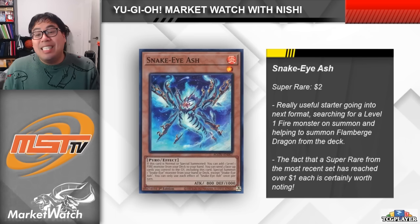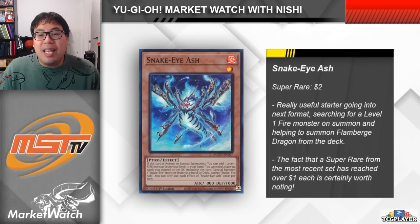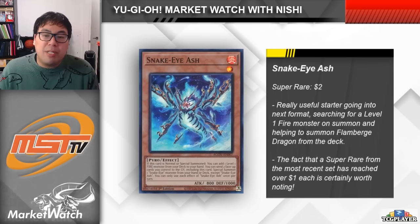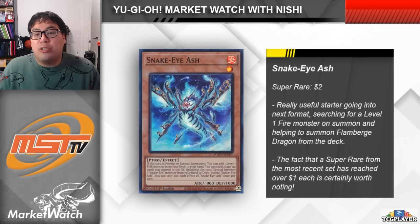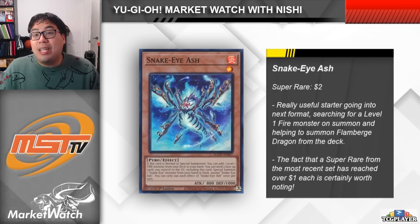Snake Eye Ash is already a $2 card, which is notable because it is from the most recent set and it's only a super rare — anything over a dollar from something like that is definitely worth noting. It is the set that players are still probably opening up weekly at locals, so if this is something they're getting thrown into bulk, it's worth setting aside and trying to move down the road, because this is going to be a card that is very in demand. Once we have another set or two come out, it's going to be harder and harder to find people that just happen to have this card lying around. Depending on how the format shapes up, this could end up being like a $5 super. A lot of these small cards can lead to larger overall gains.